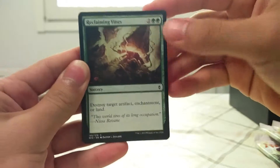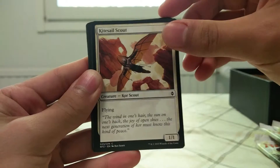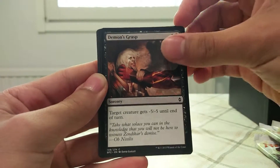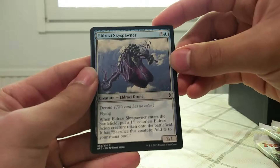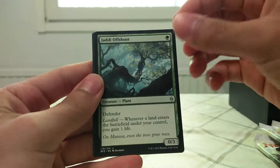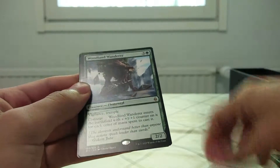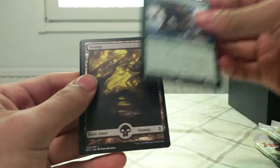Alright. Reclaiming Vines. Mist Intruder. Outnumber. Kitesail Scout. Cloud Manta. Sandstone Bridge. Tajuru Beastmaster. Demon's Grasp. Skyline Cascade. Eldrazi Skyspawner. Resolute Blademaster. Turn Against. Jaddy Offshoot. And Wanderer — looks like it's damaged, like a weird thing here. Swamp and Elemental.